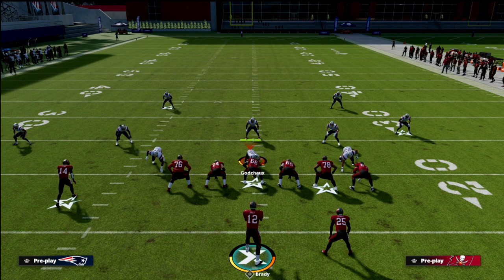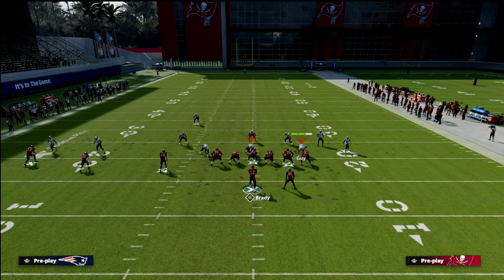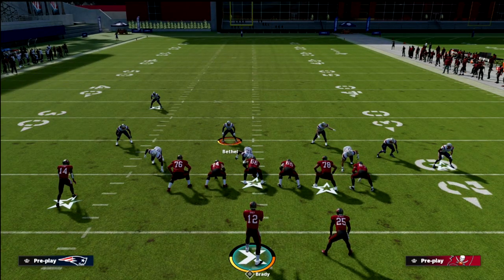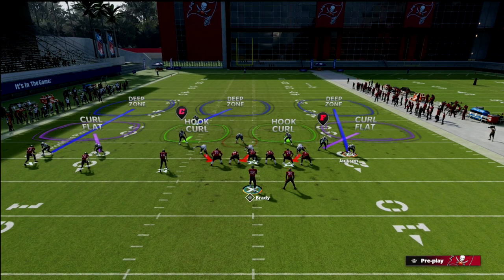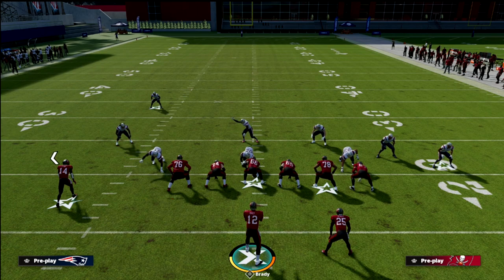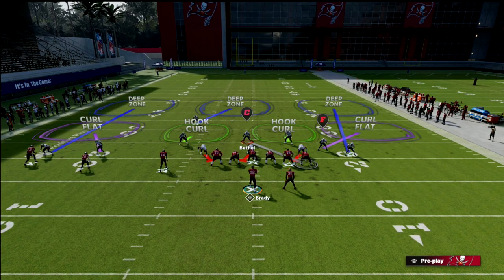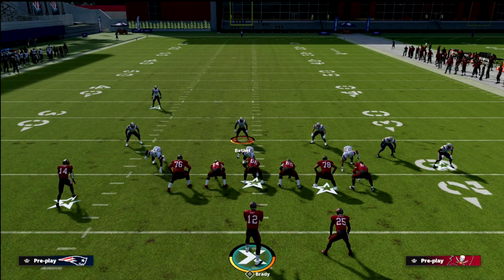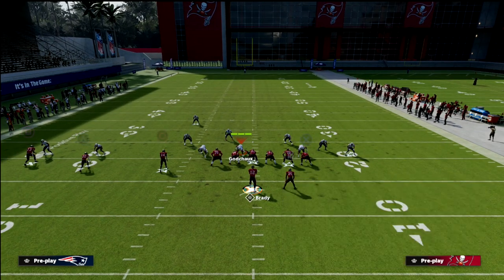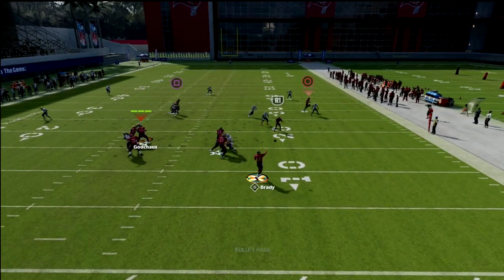The other coverage that gives us a little trouble is Cover 3. Typically what you'll get is a hook curl and a curl flat to stop a slant, plus some kind of Cover 2 potential, maybe cross man on the tight end. They're going to user right in there trying to get you to throw into that hook curl and curl flat. If we run a standard slant route, that curl flat does a decent job.